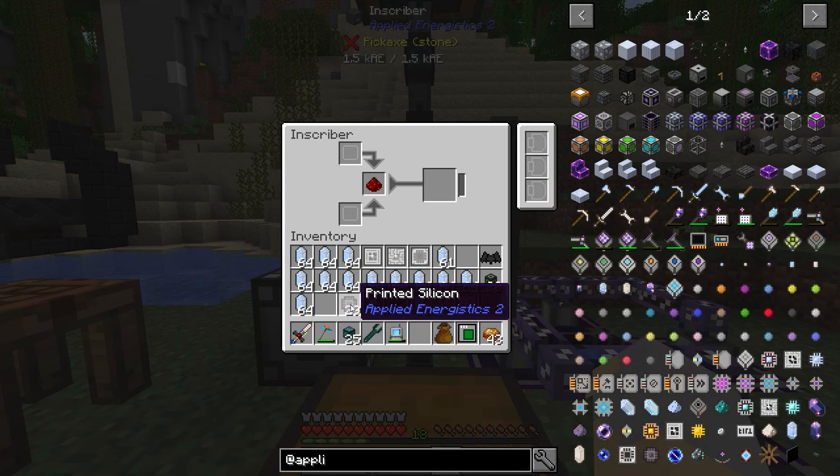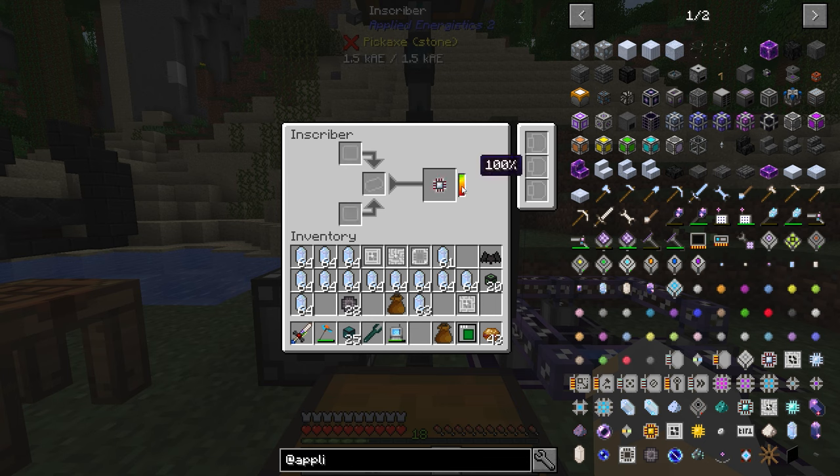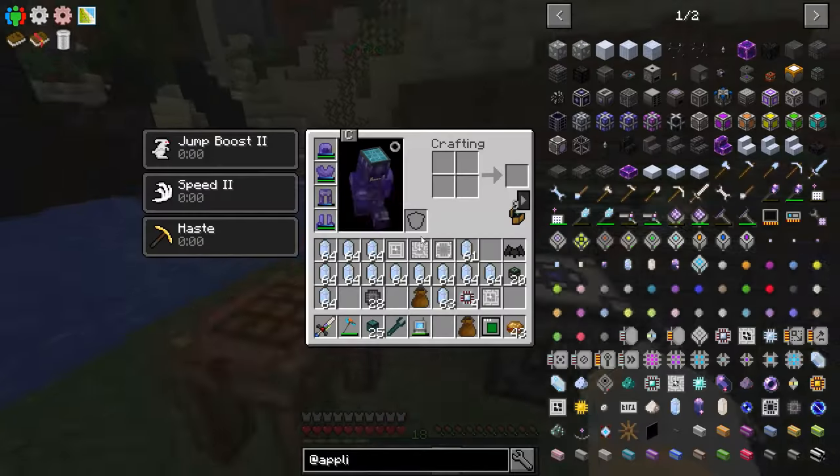So let's see — without the Acceleration Cards, counting it out, it's about six or seven seconds to make one Calculation Processor. That might not sound like much, but you're going to need a lot of them.